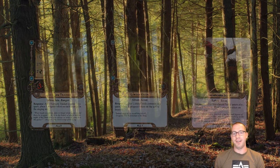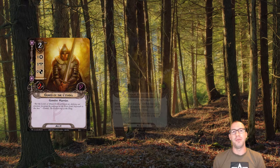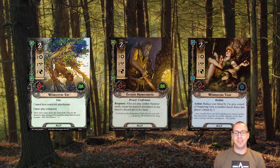We also have a selection of allies with solid stats: Guard of the Citadel, Erebor Hammersmith, Wandering Took, and Wandering Ent. They're basically just there because they have access to most of the stats and a little bit of health to back it up so that they can survive incidental damage and small enemy attacks. It's a pretty good deal all around.